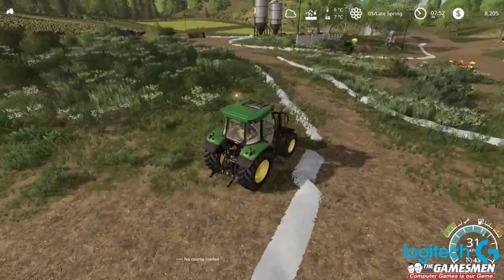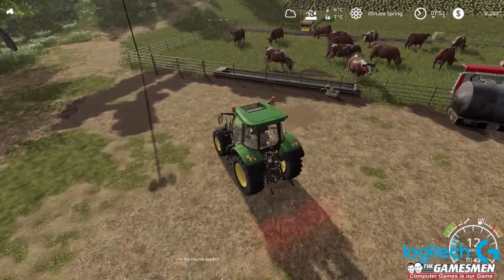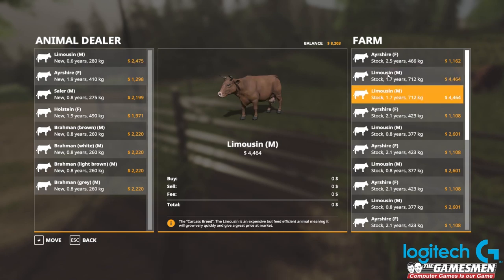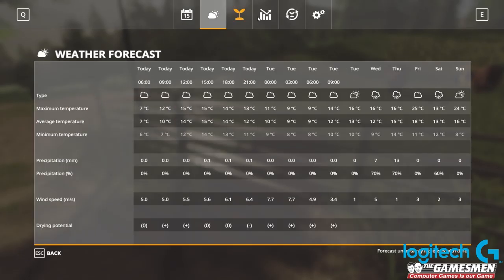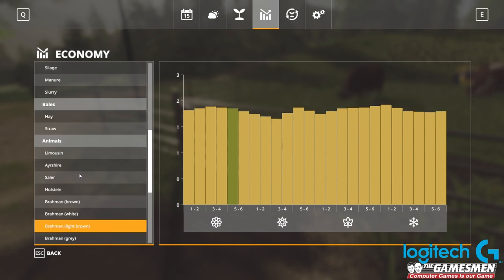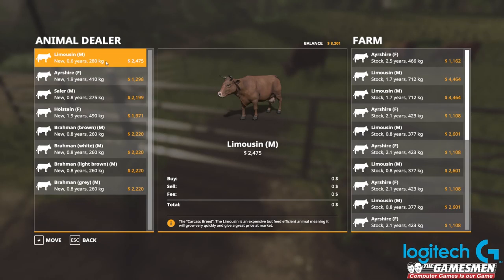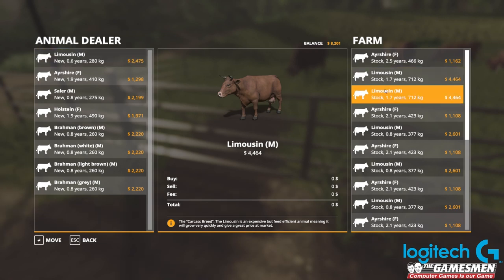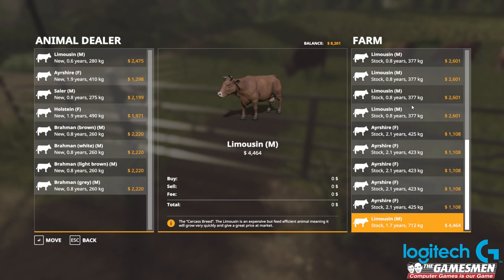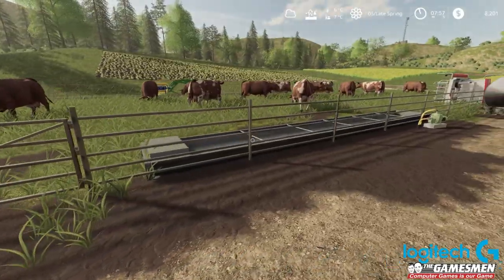Let's go up and see how the cattle are going. Look at the price on that - 4,400. Looking at Limousin prices, they really haven't changed much at all. There's about an extra $2,000 off these guys, which is pretty good. I still don't know what the best time of year would be to sell those guys. How's the water going? Still 600 litres - if it stays at that I'll be happy.